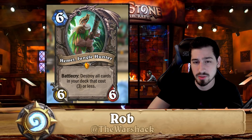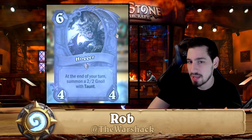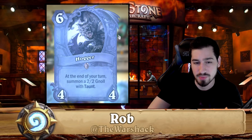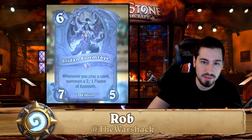Hemet, Jungle Hunter is only found in really meme decks — you don't really need this card. Hogger is a cool card but not really that powerful and not a core part of any deck. I have him on my free-to-play account in every single deck because he's my first legendary there, but not a good competitive card. You can disenchant.